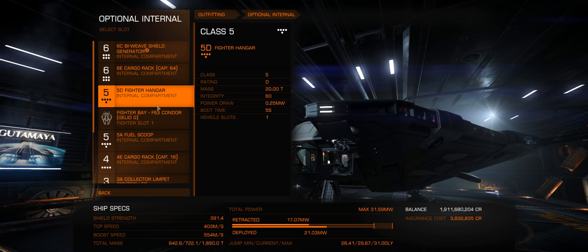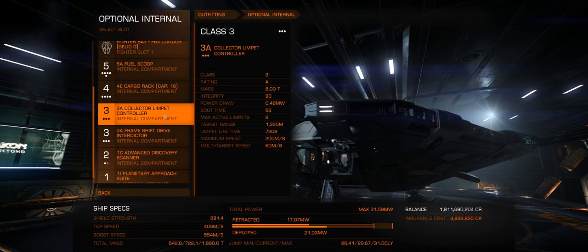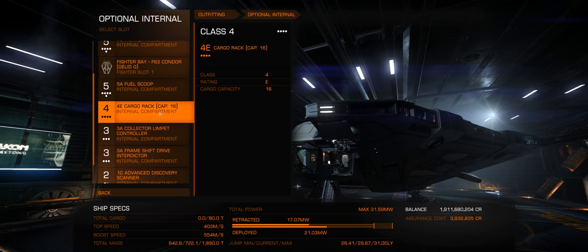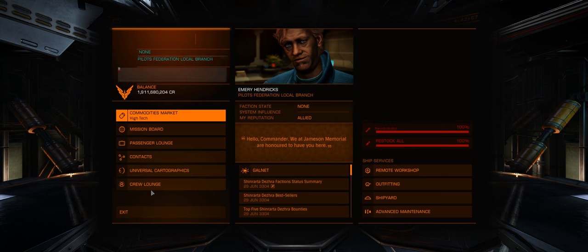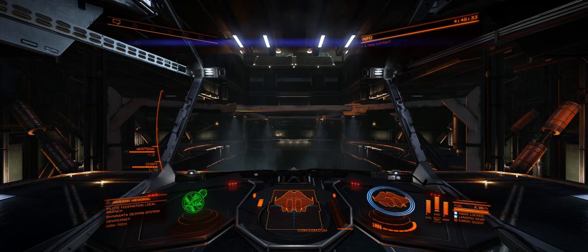We've got a six cargo rack, a single fighter bay, a 5A fuel scoop, a collector controller, and a frameshift interdictor. Probably swap one of these out — probably this cargo rack for some SRV bays for a full multi-role loadout. But let's take her for a spin and show how nimble it is.